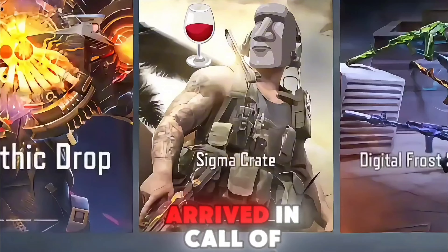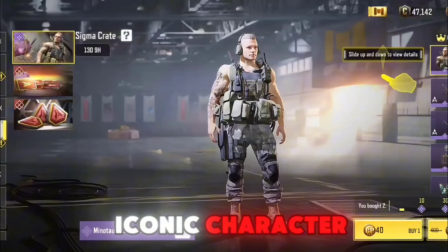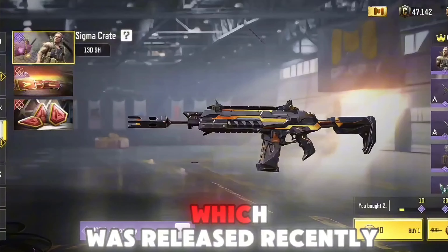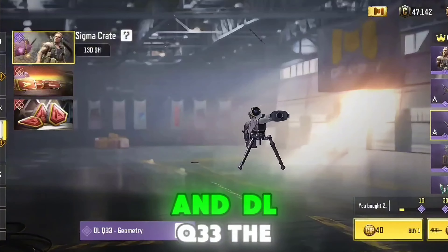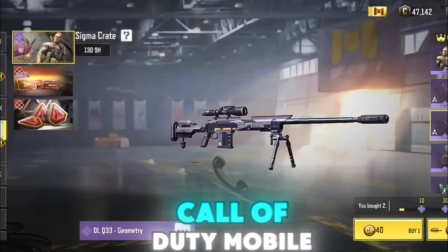The new Sigma Crate package has arrived in Call of Duty Mobile. In addition to the iconic character, this pack brings back rare epic skins from the Geometry line — skins like the ICR-1, which was released recently, the FAR0, the DRH, which is the current meta in Call of Duty Mobile, and the DLQ33, the two best snipers in Call of Duty Mobile.